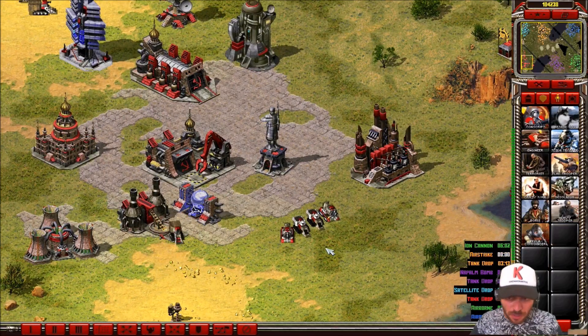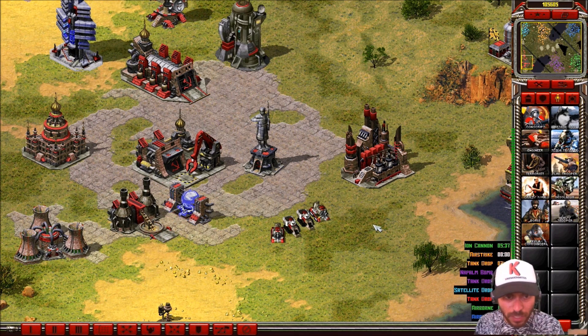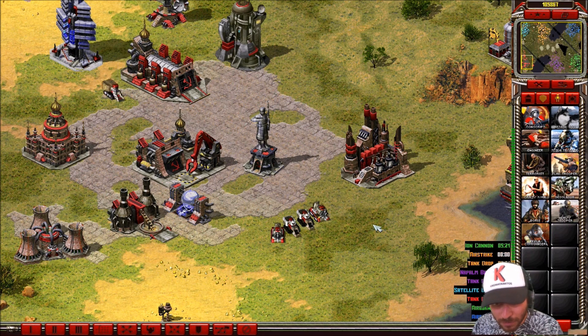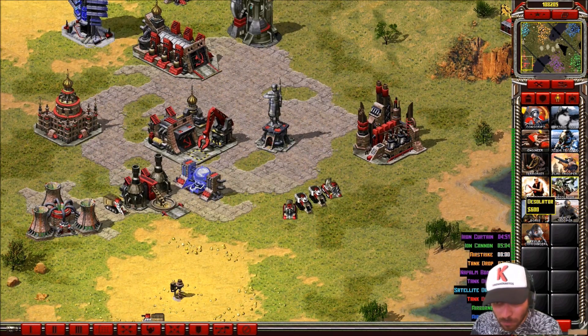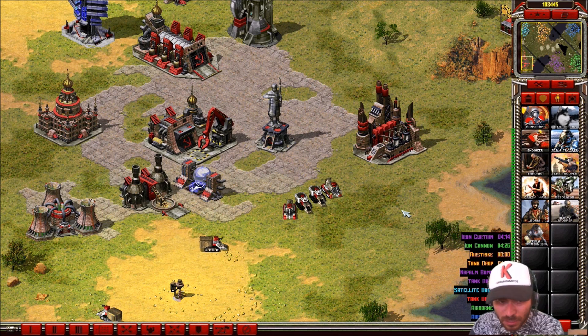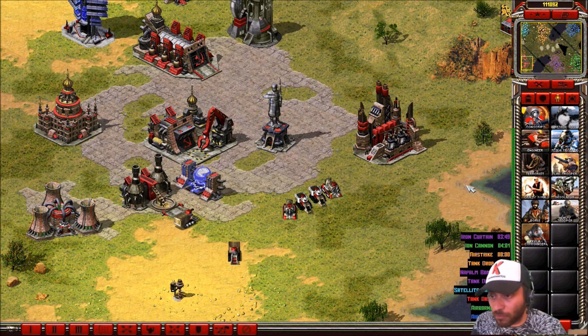For the infantry, Venezuela has the same standard infantry of every Soviet country in Red Alert 2 Reborn. For example, in the normal game without mods, the initiators are for Iraq, but in Red Alert 2 Reborn all of these units are for all the Soviet countries. Venezuela doesn't have any special infantry.